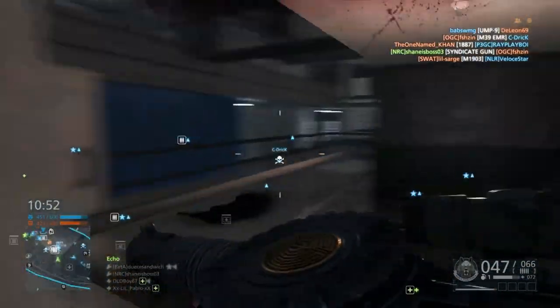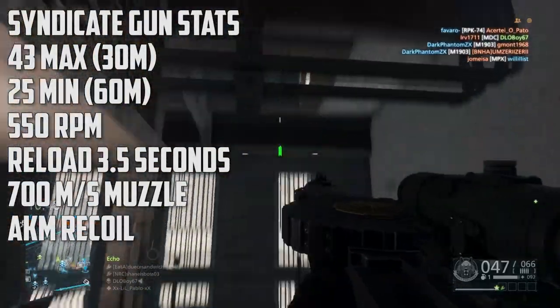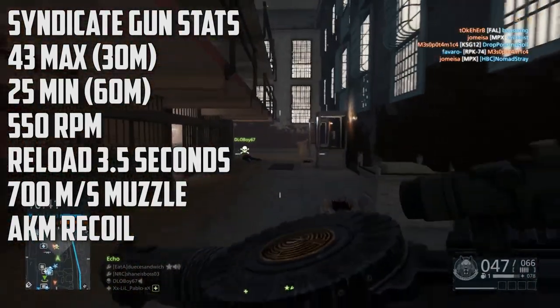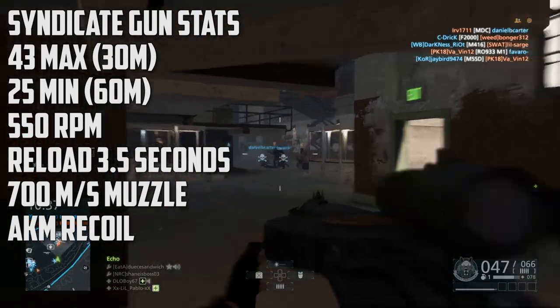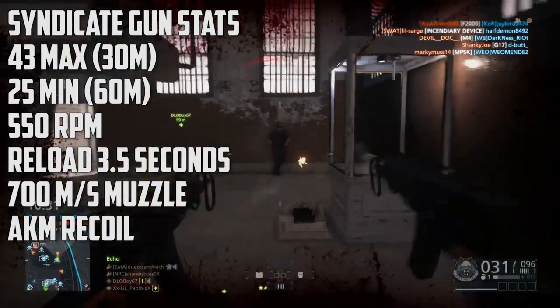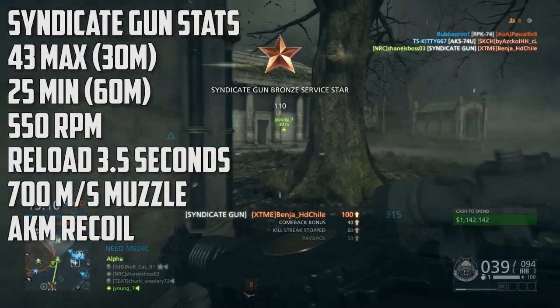The Syndicate gun does 43 max damage up until 30 meters and 25 minimum damage, which is an extremely good damage model — a 3 to 4 shot kill for this weapon. At its max range it will be a 4 shot kill, and at 500 meters it will be a 4 shot kill. It shoots at 550 rounds per minute, has a reload of 3.5 seconds, but an extremely large magazine of 47 rounds.